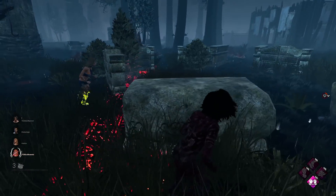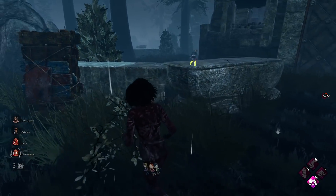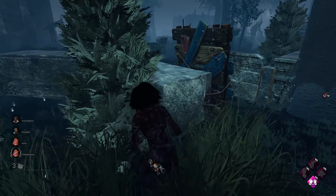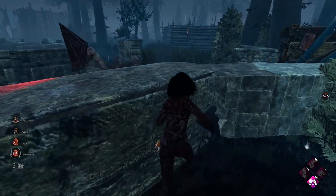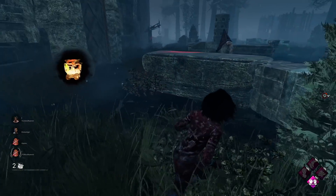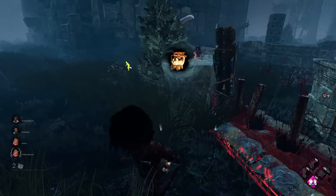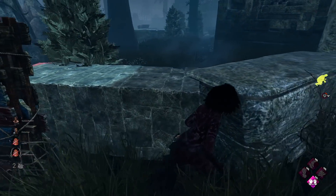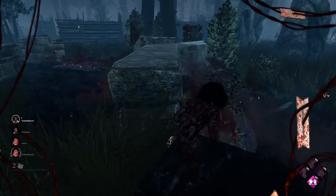He's heading over this way. Alright he got a hit on her — is he going to go for her? Nah he's on us instead. Alright so we'll use this pallet here, try not to get hit with his range attack. Wow there's another gen done as well — the gens have gone really really quick this game.